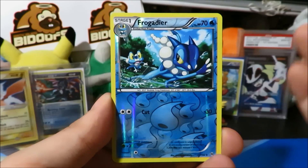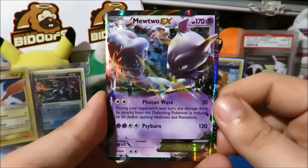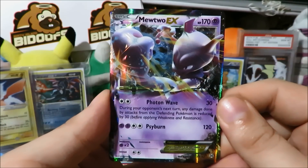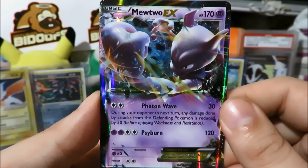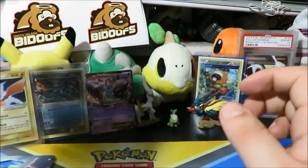Let's see what that glossy card is right off the bat. Our first pack of Breakthrough for this video — it is a Mewtwo EX! Very cool card, very awesome stuff. There are four thousand Mewtwo EX variants in this set so we should be expecting to pull a few, but that is an awesome pull right there — a beautiful Mewtwo EX to kick off these Breakthrough openings.